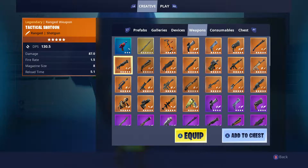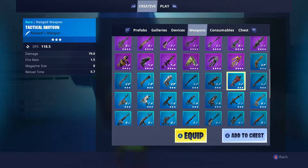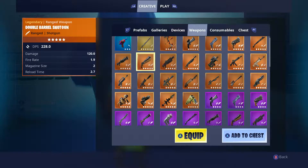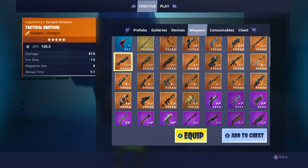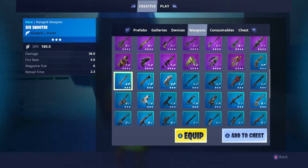To finish off the video, this is my reaction to the new guns. I'm gonna look at the tactical shotgun because I haven't checked this one out yet. 87 damage — that's pretty good. Fire rate's okay, magazine size eight. It's called tactical shotgun, but they literally replaced the tactical shotgun with the tactical shotgun. I like it, but I like the old one better because that was the original shotgun and they just vaulted it.